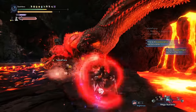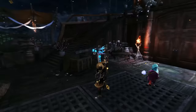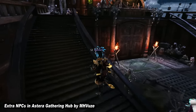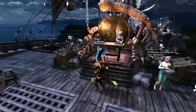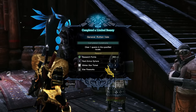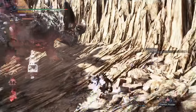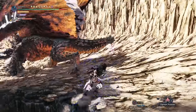The next mod is one I love and that new players and especially those playing with others are going to enjoy. As you can see I am at the Gathering Hub and there are a lot more NPCs here. The mod is called Extra NPCs in a Starry Gathering Hub, and as the name implies it adds extra NPCs that weren't previously here. Many facilities that were unavailable now become accessible — including the investigations tab, botanical research center, tailraider safari, armory, smithy, and even the Meowscular Chef. It's a simple mod that makes the hub feel much livelier.